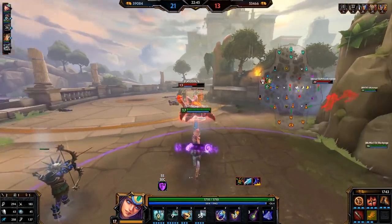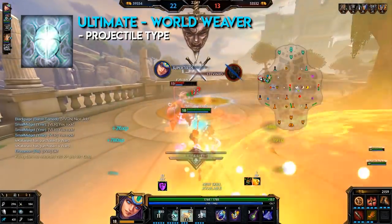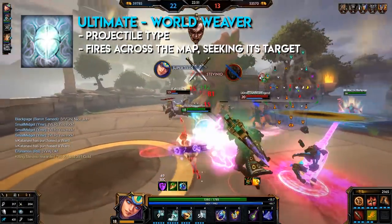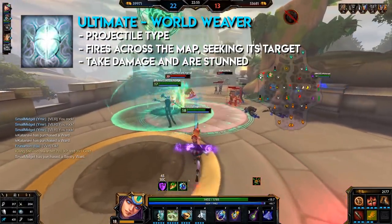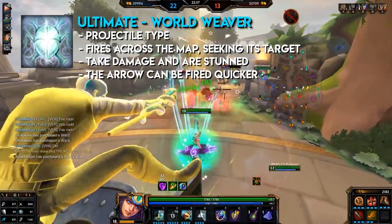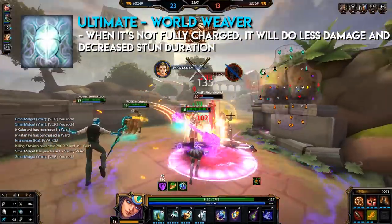Neith's fourth ability: World Weaver. This is a projectile type ultimate. Neith charges up and fires an arrow across the world seeking its target. Enemy gods take damage and are stunned. The arrow can be fired quicker, but if you fire the ultimate before it's fully charged, it will do less damage and a decreased stun duration.